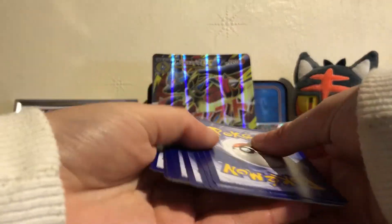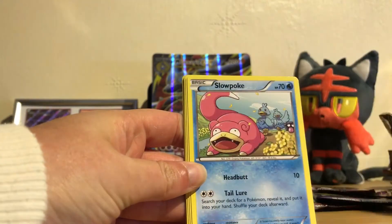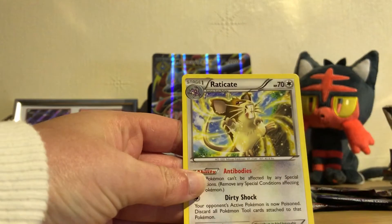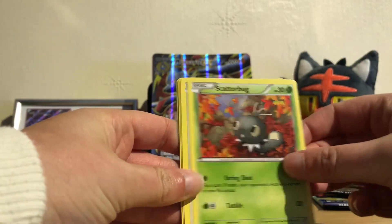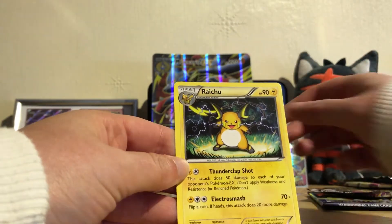Going for a Breakpoint pack now. We have a Durant, Pokémon Catcher, Heatmor, Slowpoke, Scraggy, Gible, Psyduck, Furfrou — reverse holo is a Ducklett, very cute — and a Raticate rare. Opening another Breakthrough pack. I will be redeeming a lot of these cards online since I play a lot of the online TCG. The reverse holo is a Haunter — very nice — and the rare is a Raichu.